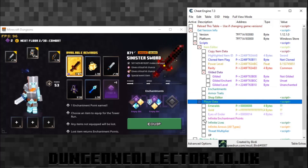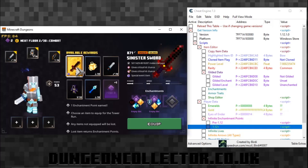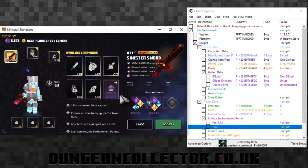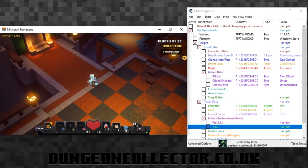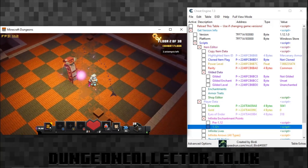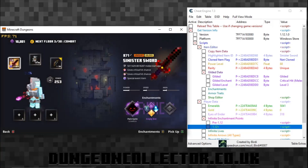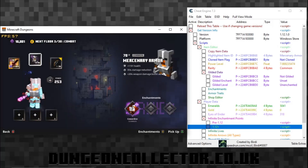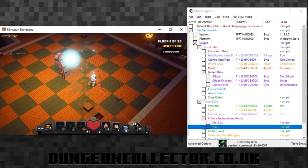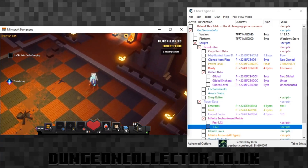We can do infinite enchantment points. I'm playing version 1.12, so click 1.12. Let's equip this - we've got 10,000 enchantment points now, so we're all ready to rock and roll. You can see my sword is about as good as it gets at that level. I put all the enchantments on, and that level's done - easy peasy.